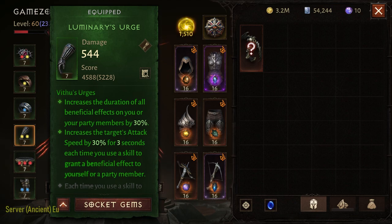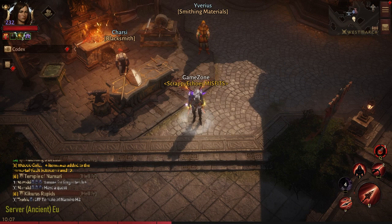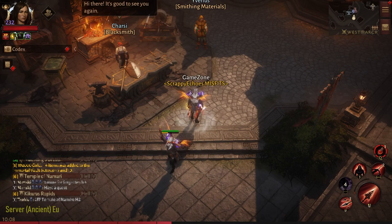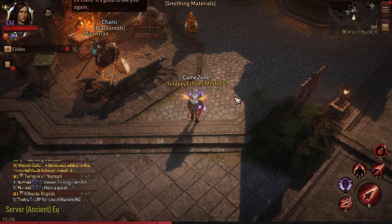In order to provide that buff to your party, you need Smoke Screen. You can see the radius for buffing your party — whoever is within that radius gets buffed. What I normally do is get close to my party members and then trigger Smoke Screen, because you can't expect others to come to you. That's how I provide the buff. But that's not the only reason we use Smoke Screen.